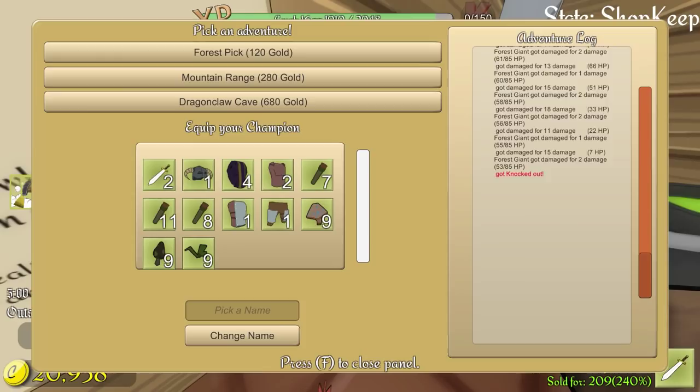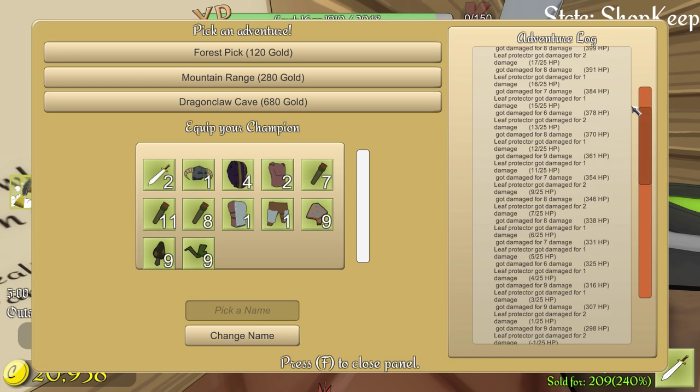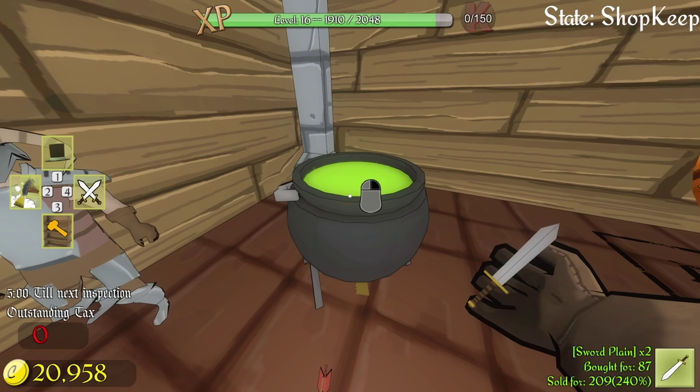Now we can make a poison sword. I'm actually going to make this for my champion — I don't think I gave him a weapon. Speaking of him, he actually came back. Let's see what he looted. He looted nothing — he got knocked out. He got some arrows and that's it. I don't need arrows, I need better items than that.